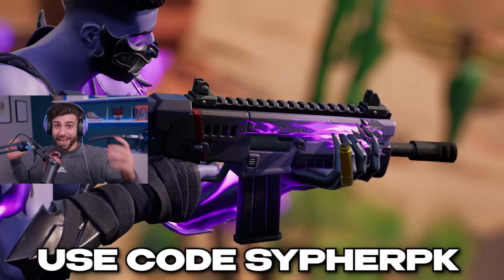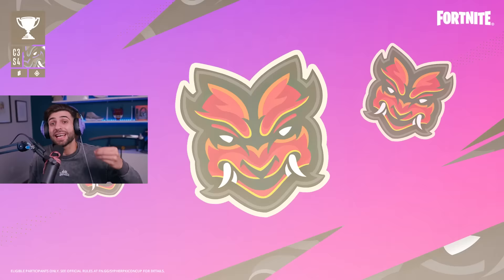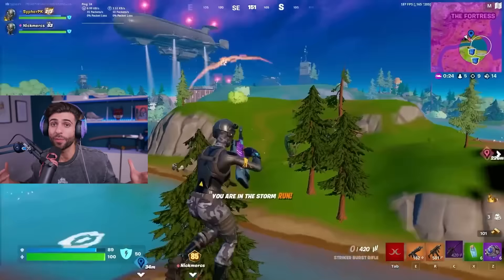And now for the final free reward — you're going to have to work a little bit, but not too hard. There's going to be the CipherPK icon cup, a duos zero-build cup. If you get at least eight points in three hours, which is not a lot, you get Cypher's Mask emoticon. What's really cool is it's actually animated. And guys, if you think this is crazy, just wait till you hear what we did with the CipherPK icon cup.